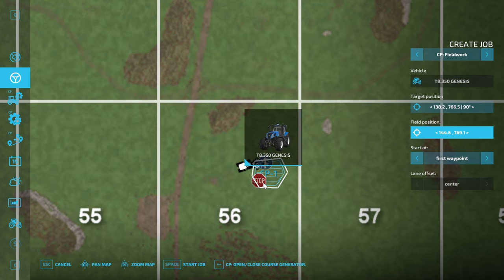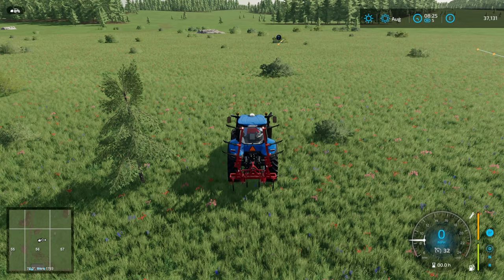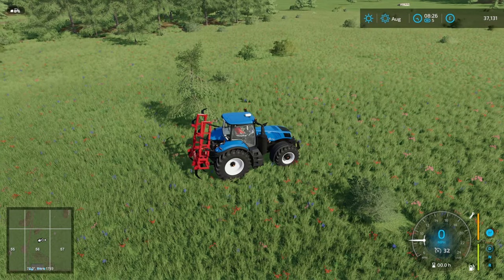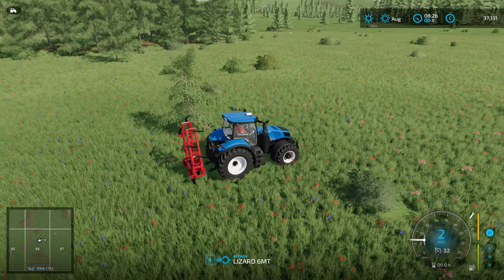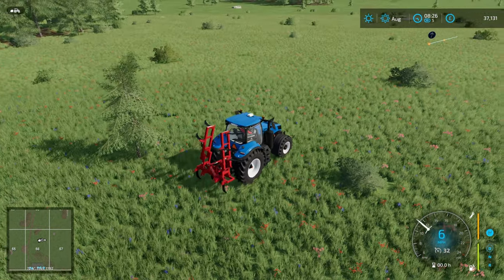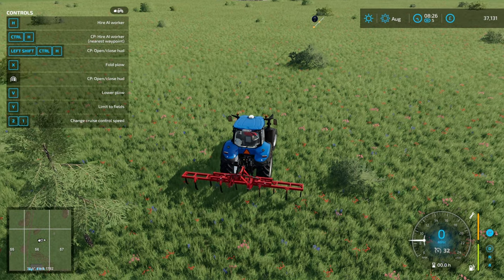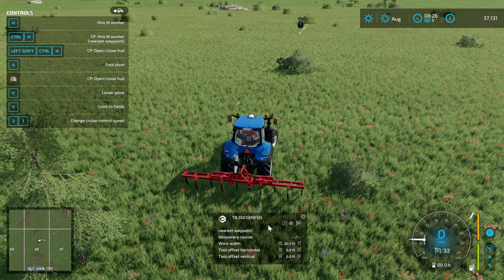There we go — you can see the course has been generated. I'm going to jump out of there. We have a New Holland with the Lizard cheaty plow on the back. We are going to stick 'Allow Create Fields' on, then right-click to bring up the mini HUD — whichever key you have bound to it.